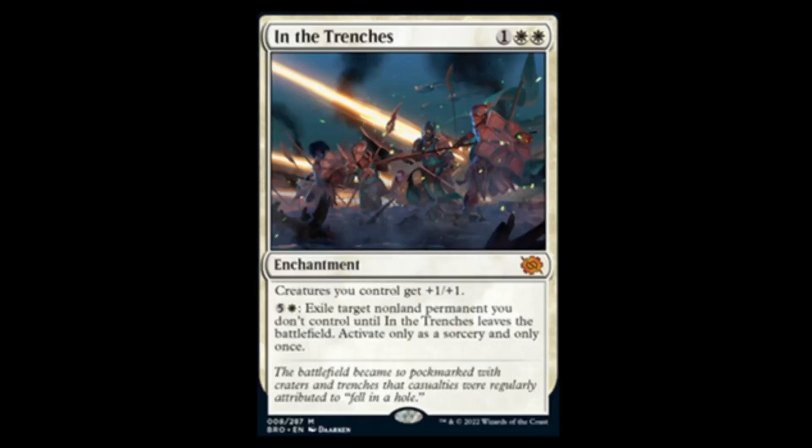Next we have In the Trenches — two white and one, it's a mythic. White's getting powerful! Enchantment: creatures you control get +1/+1 — an anthem with a bonus. For six mana you can exile a non-land permanent you don't control until In the Trenches leaves play — once per turn, as a sorcery. But if you put this on the battlefield and your opponent starts laying stuff, you could literally be like 'no, no, and no' while you wait to draw cards. This, along with the other white cards, is going to make white weenie decks very feasible.